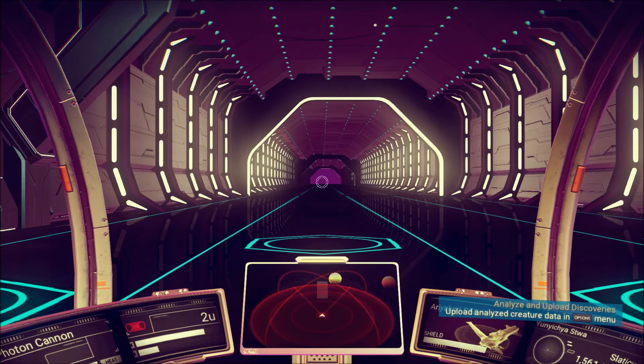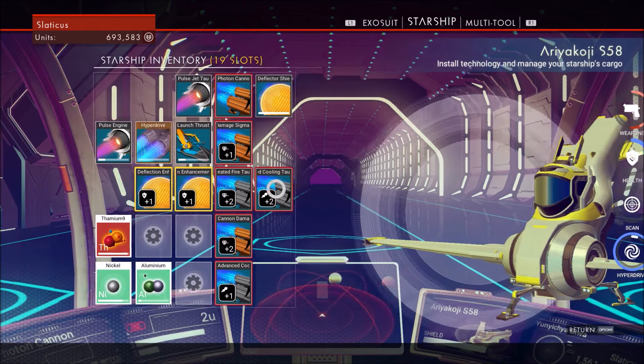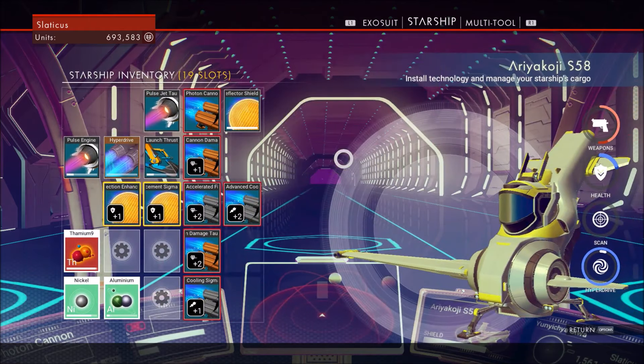We're going to go under the hood. The critical thing here is that all of my weapons are synergized — they all have that red line around them. All those attachments are a little bit better, not crazy better, but just a little bit, and that can give you the edge in combat, especially against the Sentinel forces when they come in heavy or when you're attacking big battlecruiser or freighter-type ships.